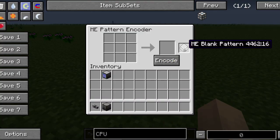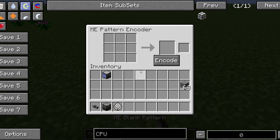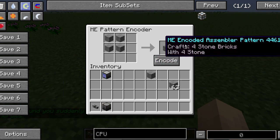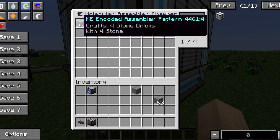What you're going to do is place the blank pattern right in the encoder. Then I'm going to grab some cobblestone and head over here. I'm going to place it right here and take one piece of cobblestone. It actually creates a ghost image of it, so if I go like that it's going to go like that. You can remove blocks by clicking on them, or if you want to add them you can make them stack up. So I'm going to teach this machine how to make some stone brick — we get four stone bricks from four cobblestone. We can place the encoded pattern in there, and if you hit shift it's going to show us what item will be crafted.